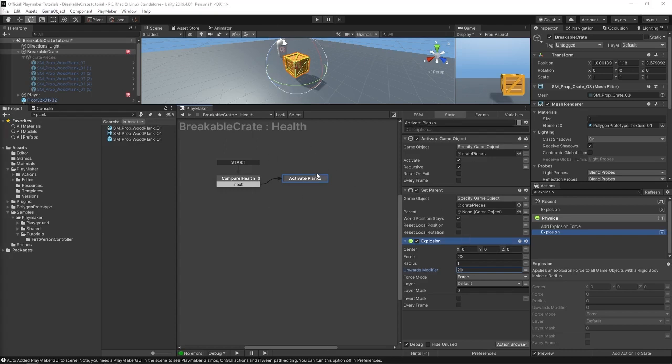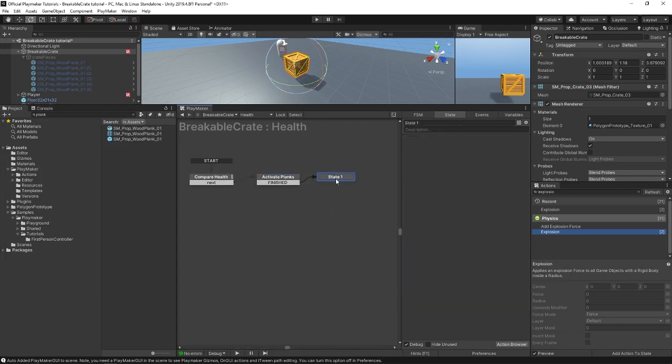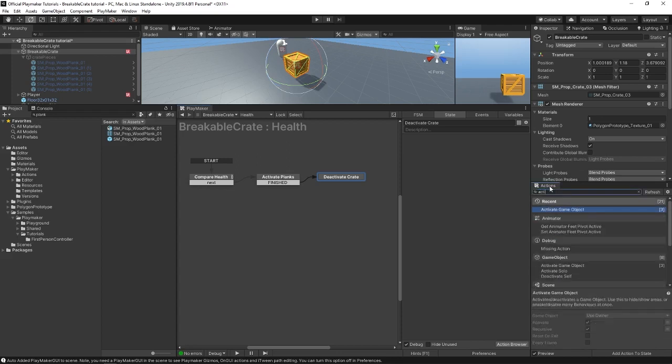After all that, we'll add a finished transition and send off to the next state that we can call deactivate crate. At deactivate crate, all we need is an activate game object action, which we'll use to deactivate the crate. We keep this set to owner and then uncheck the activate box — which is another way of saying deactivate the crate. That's everything we need for the health FSM, so let's move on to the damage FSM.